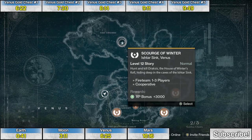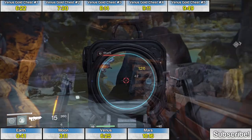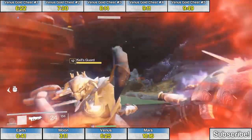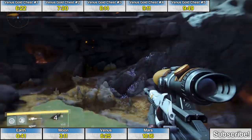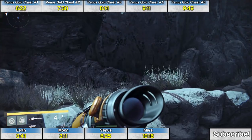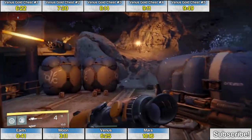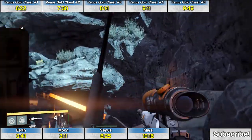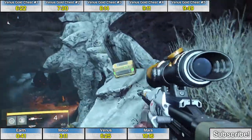The next two golden treasure chests can be found during the Scourge of Winter mission. A little bit into the mission, you'll come to a cave where you get ambushed by a couple of sword-wielding Kel's Guard. Along the top of this cave, along a little cliff, is the third golden chest. You can jump up there along the cliff, or follow the waypoints all the way around. Just hover on over and that's the third chest.